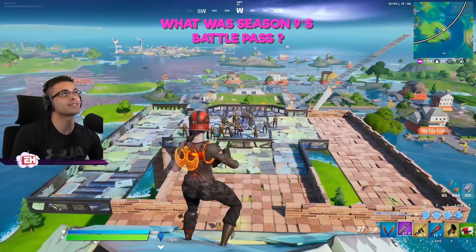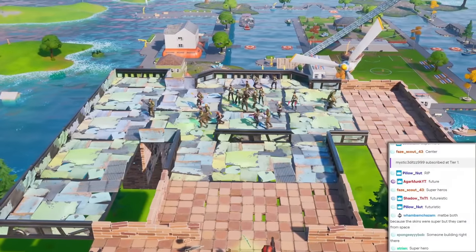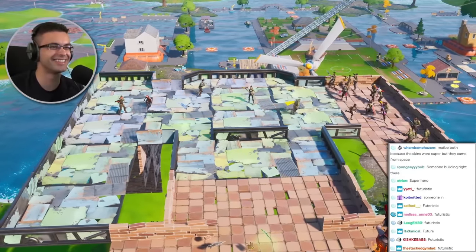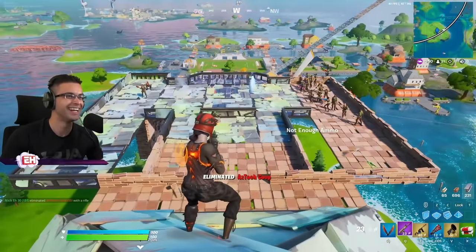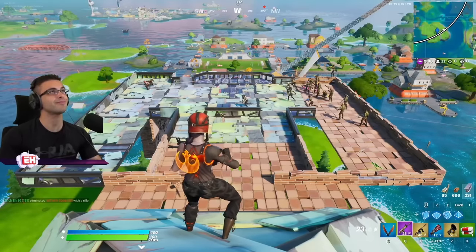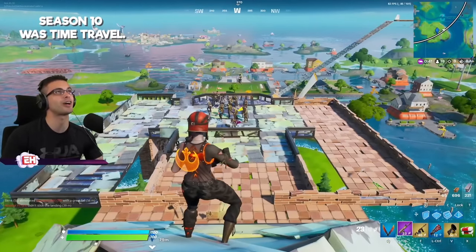What was season nine's battle pass theme? Time travel or futuristic? The correct answer is brick — futuristic. Metal and wood jump off. Season 10 was time travel.